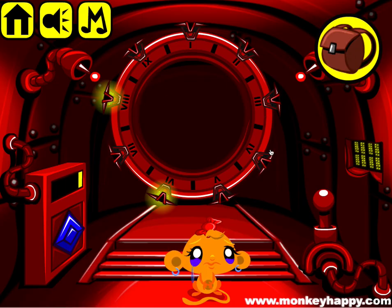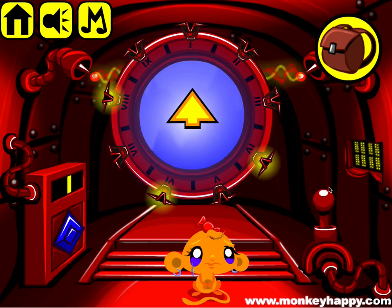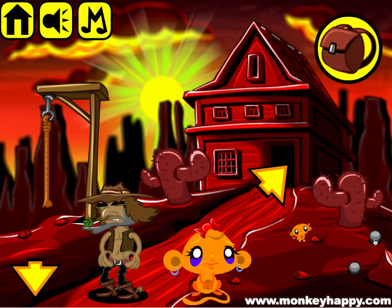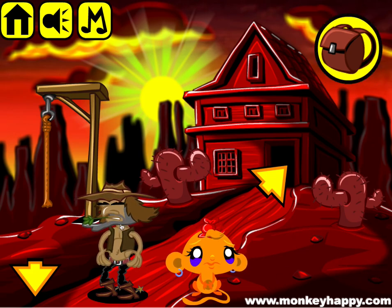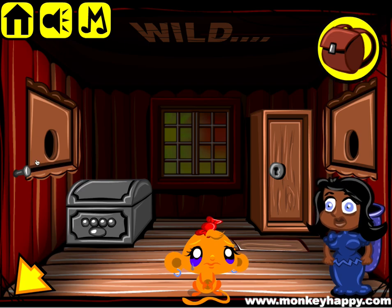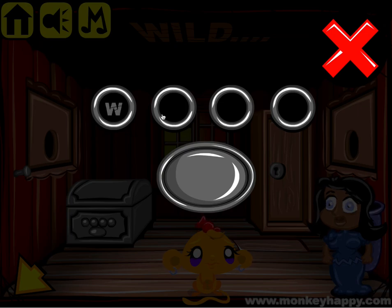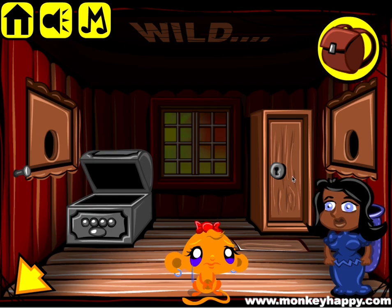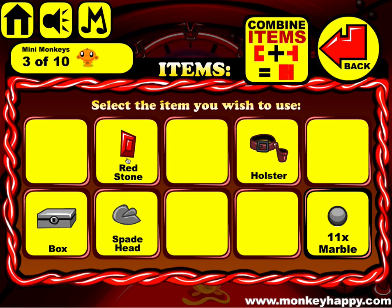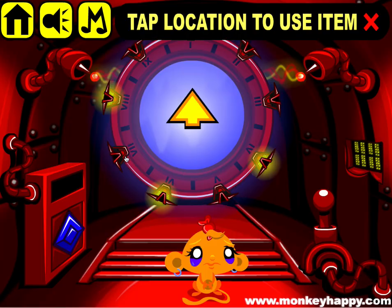We open that up and go inside, and we come out in this western scenario. This dude wants a holster and a pistol, this lady wants 40 marbles. Let's pick up all these objects here - we've got 'wild' and that's our clue, and the answer is 'west'. So that's what we open there.